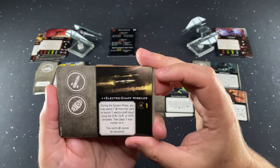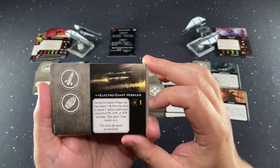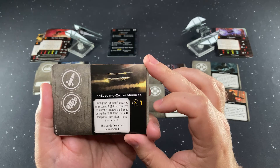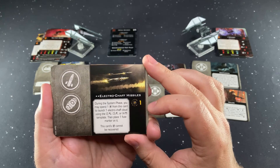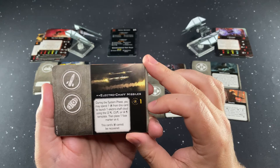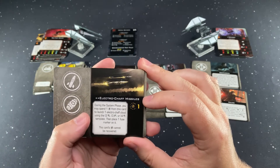Electro Chaff Missiles — you can only have two of them. They're one charge and cannot be recovered. During the system phase, you may spend one charge to launch one Electro Chaff Cloud using the three-bank or four-straight templates and place one fuse marker on it. You need both a missile slot and a bomb slot to equip this.